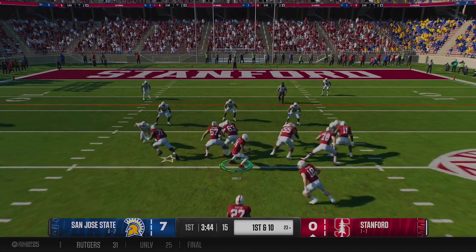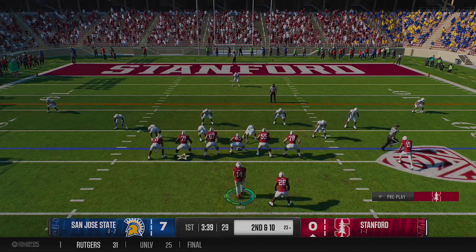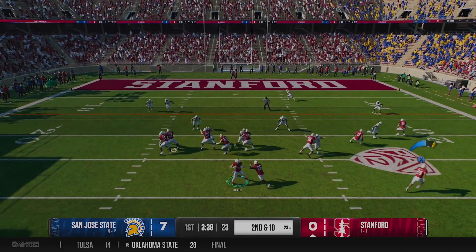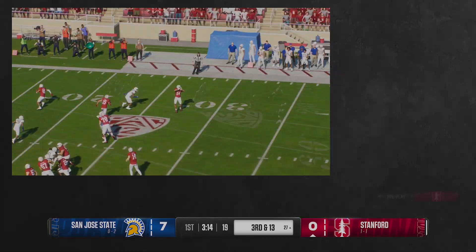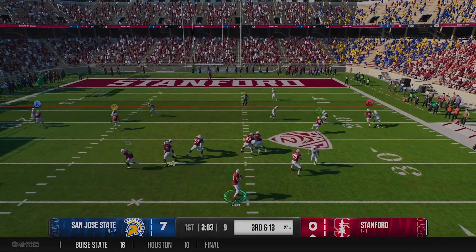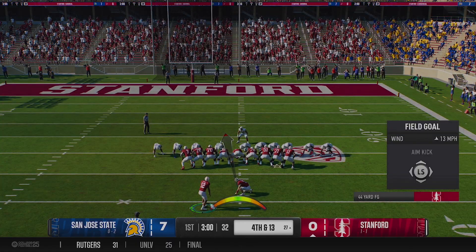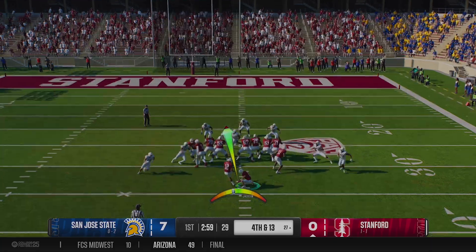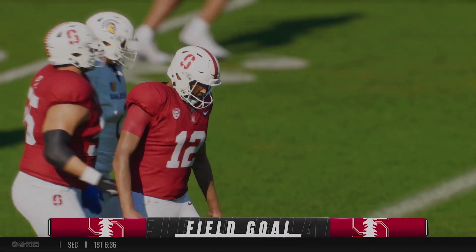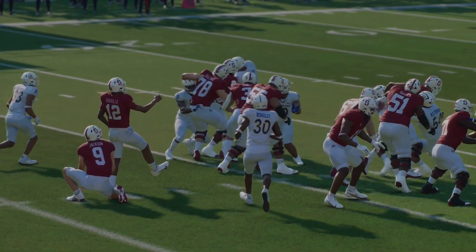Of all the true freshmen seeing playing time, his chance of redshirt is the least likely. A ref calls it incomplete pass on second and 10. They get Bachmeier in motion and swing it out to him, but the corner read it the whole way — a telegraphed play. Third and 13 spread wide, Bachmeier is the target for the back of the end zone, but it's overthrown. Ciccolo has yet to hit a field goal this year, but he finally makes his first of his Stanford career. We get three on the board — still down by four, but at least Ciccolo finally hit a kick.